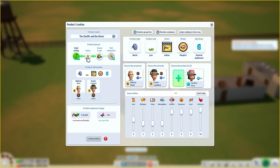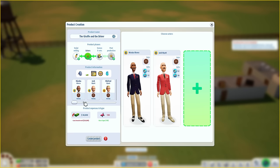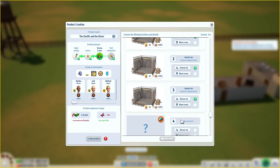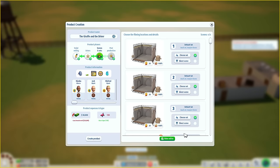Scene one and scene two don't have a set assigned yet, so we need to go through this. For actors, we're going to get both of our actors into the film. I'm not really anticipating this is going to be a highly successful film, but at least we're going to make a film and take it from there. For scenes and sets, we can choose up to four scenes — we'll go with the one single set we've got for now.